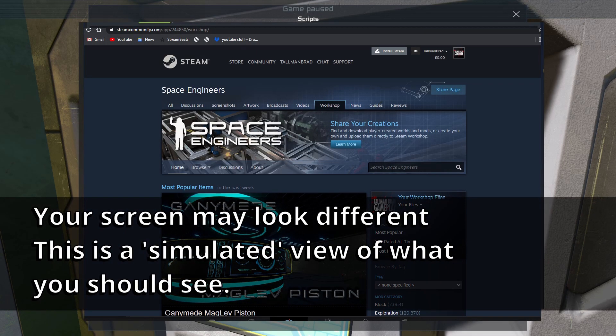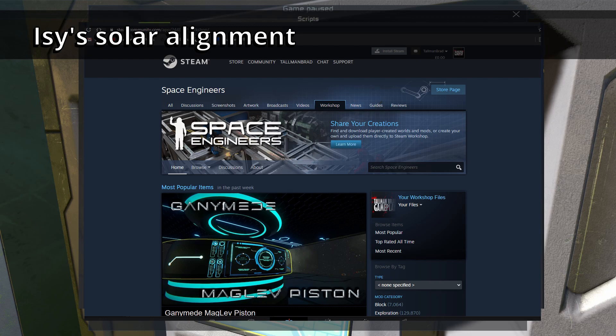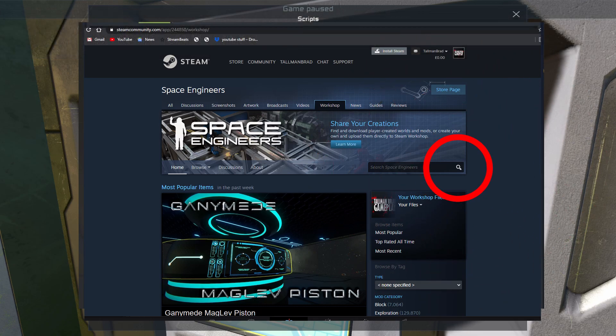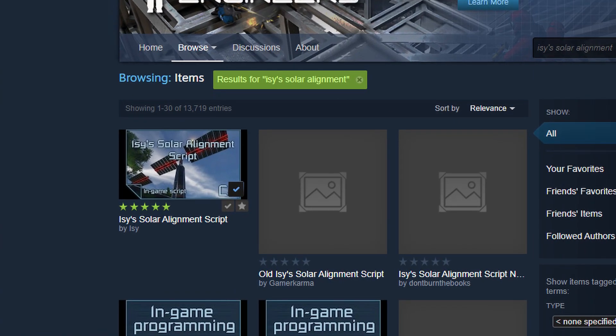You should get a view something similar to this. Go to the homepage of the workshop and use the search option. Type in ISY's solar alignment and click the search button. We can see the one we're looking for — it's Izzy's solar alignment script, and it's by Izzy. Incidentally, Izzy does some other great scripts you can have a play with. All we want to do is make sure there's a tick in the box — I've already subscribed to it, so just place a tick there and close down.